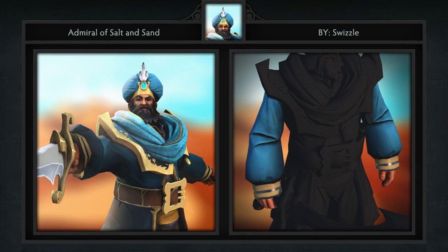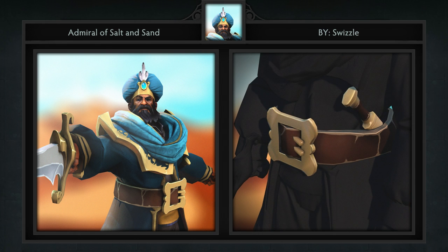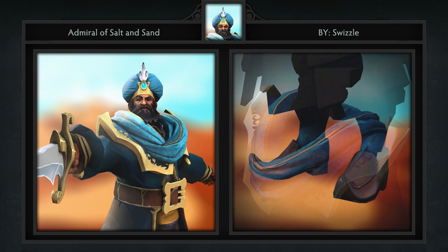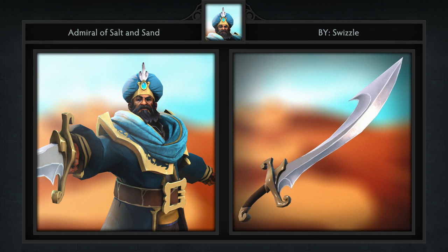Third, we have the Admiral of Salt and Sand set for Kunkka, created by Swizzle. This set comes with 6 items including arms, a belt, mantle, shoes, sword, and turban. You regulars will know that I'm a sucker for Middle Eastern sets, and this is no exception. We've seen a turban on Chen, and I'll admit I wouldn't have believed Kunkka could pull it off, but I do stand corrected — he looks really, really good.